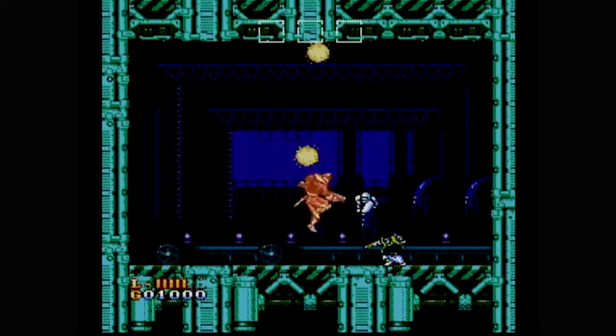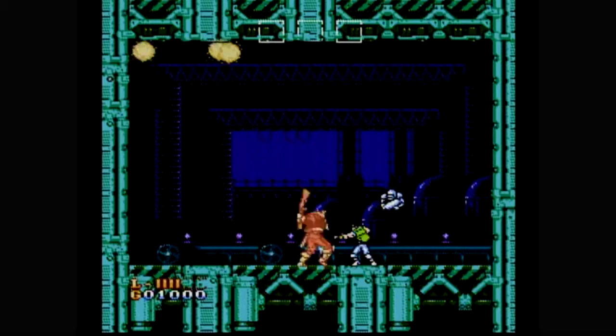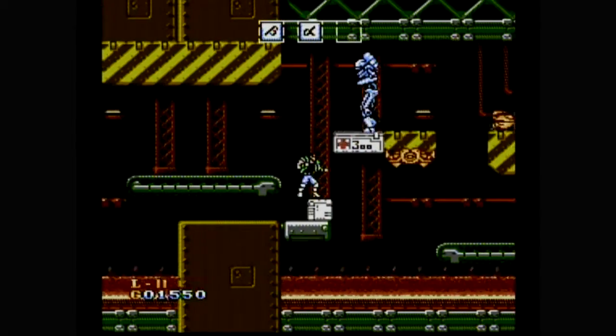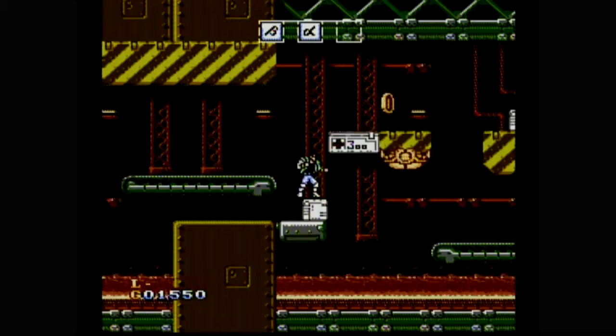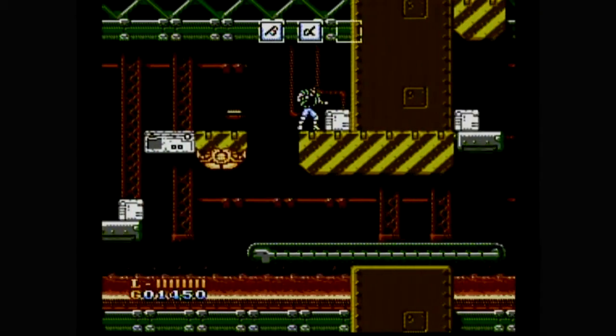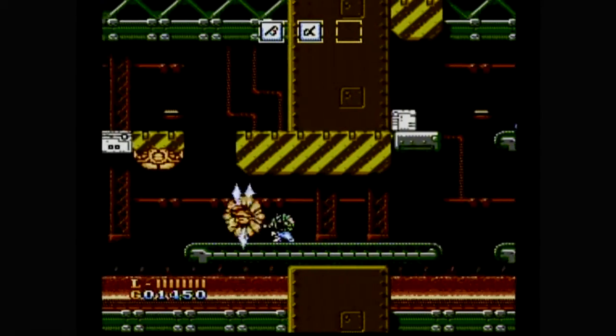How about an additional set of hands, in the form of a free-floating, punching, shooting robot thing? When you collect three of the power-ups, you get Punchy the Robot — or whatever his name is — and there's actually several variations of Punchy. The more I played Shatterhand, the more I wanted to stay alive so that Punchy would stay alive, because the game is nearly impossible without him.